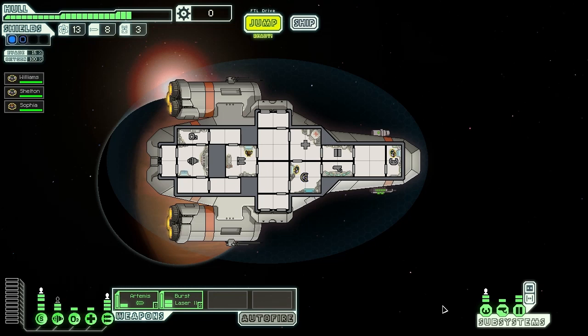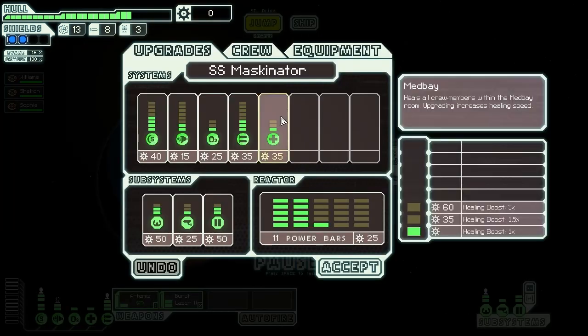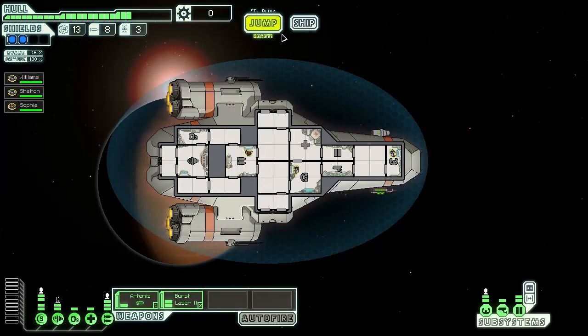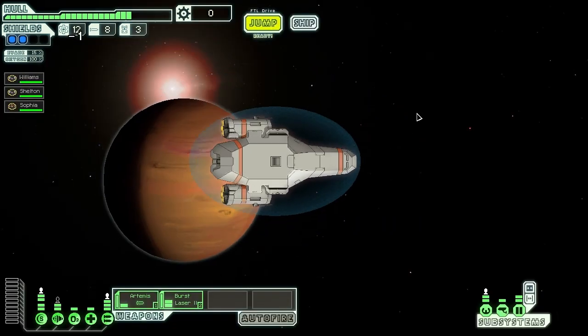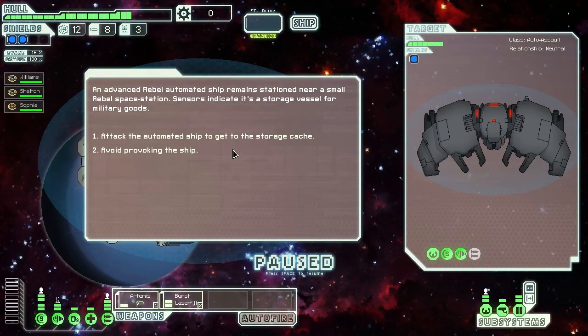What does upgrading the piloting do? It allows the ship to make FTL jumps and dodge when piloted. Upgrades add autopilot that allows some evasion even without a pilot — which means if I got rid of him, it would allow me to evade somewhat. Now we should be able to get up here, see what's there, and then go to the exit and move on.